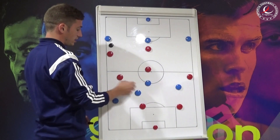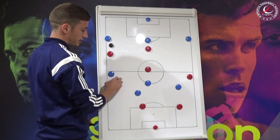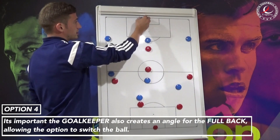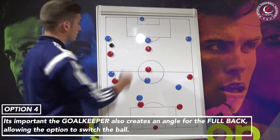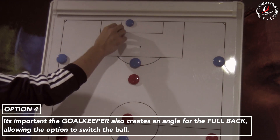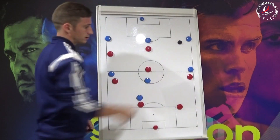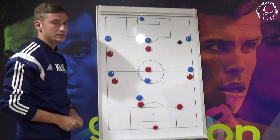Lastly, if all options forward are closed off, we need our goalkeeper to come across and give us that option so that we can play back through him and onto the opposite side of the pitch, to maybe go and attack down that side again, stretching the opposition.